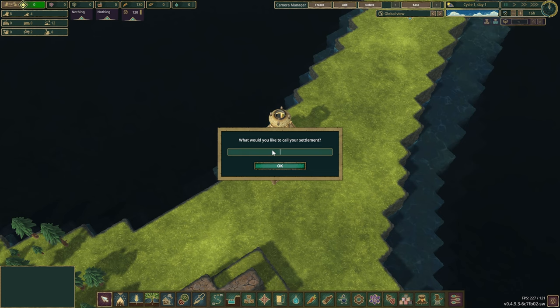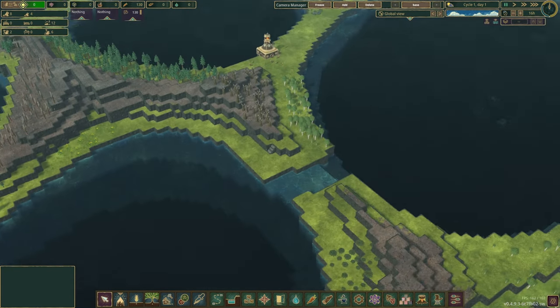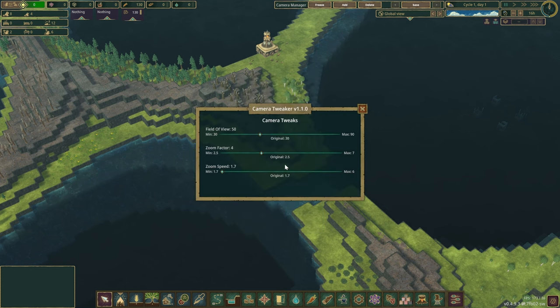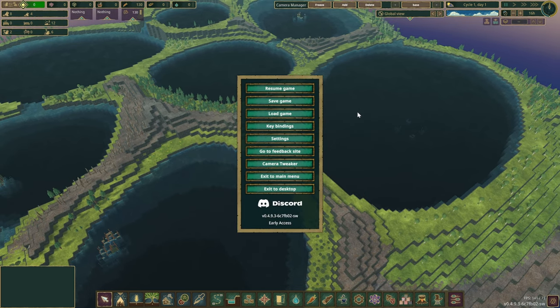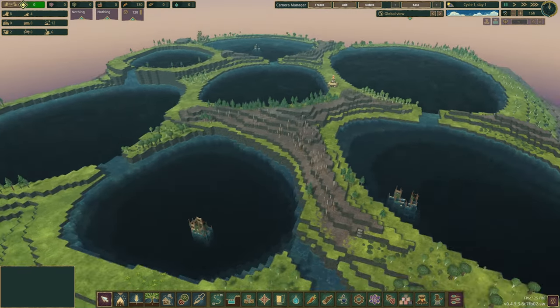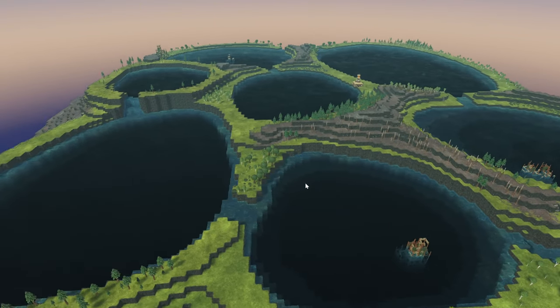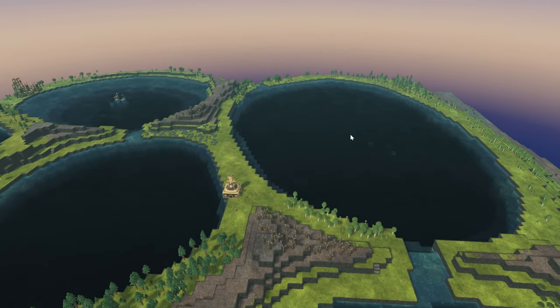Let's call this settlement '2024 Beavers.' I had a quick look at this map before — let's pause the game real quick. It's quite an interesting one. Let me adjust the camera tweaker — oh wow, that's way better. Okay, here we go, now we can see everything. In case you've never played this map, it doesn't look like a very easy one to start with.